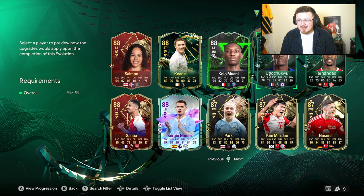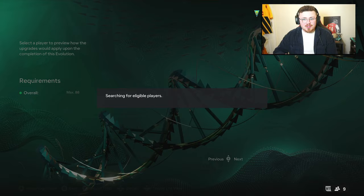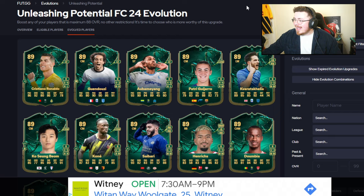Keane, even Sergio Gomez eligible, Kola Mawani as well. Well, this Evo definitely has potential. I think it's going to be one of those where it's unique to you and the players that you use, because you've got to look and scan through your club to see if there are any crazy cards already lurking that maybe might be a bit outdated. But let me load up Dodgy G and have a little look to see if there are any standouts that are blaring the obvious.